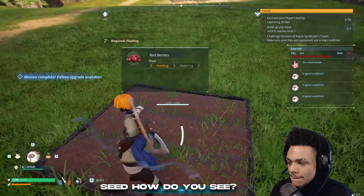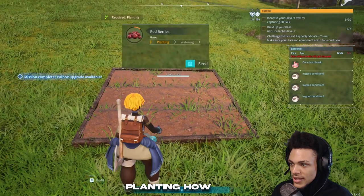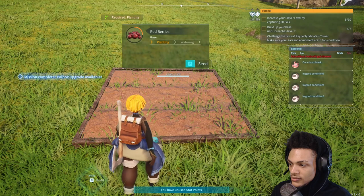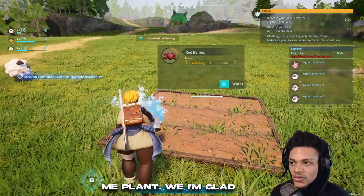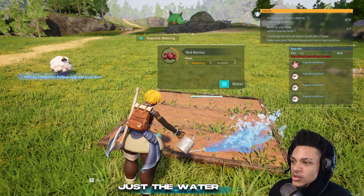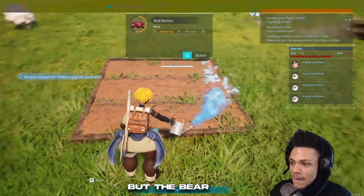How do you seed? Planting. How do you seed? You just throw the seeds on there? Wait, they can't help me plant? I'm glad we didn't have to make a watering can or go get water just to water. This is very haphazard — you're getting water everywhere. But the berry's planted.